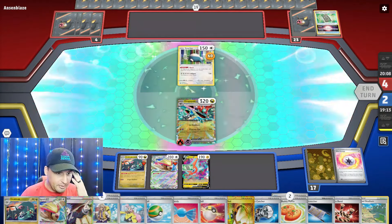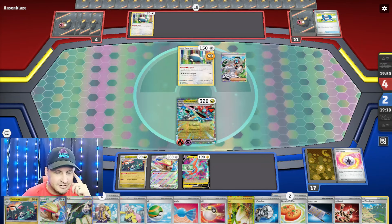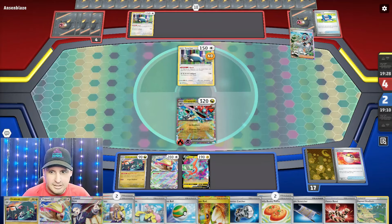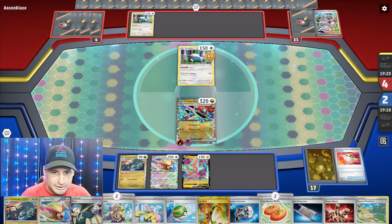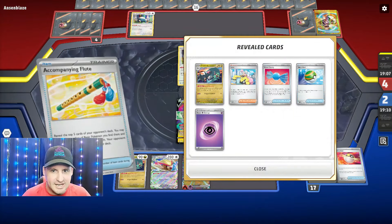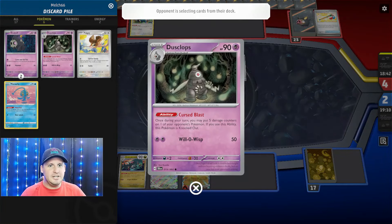There's my Collapsed Stadium. I wanted to Iono - Eerie yeah you can do all that, that's fine. I don't know what you're gonna get out. They got rid of Rare Candy and Ultra Ball - they're probably gonna Counter Catcher. I'm gonna Silene the Switch, that's what I have to do - Silene the Switch and then go get it with that. Pow pad - I need to get Dustclops back.